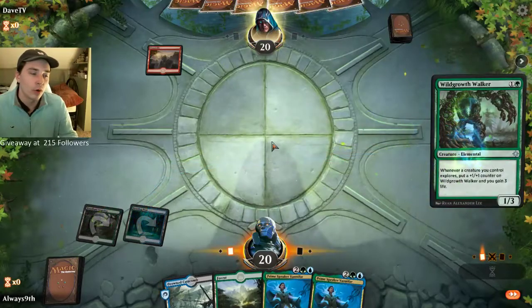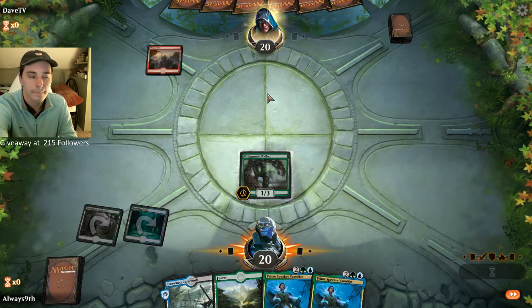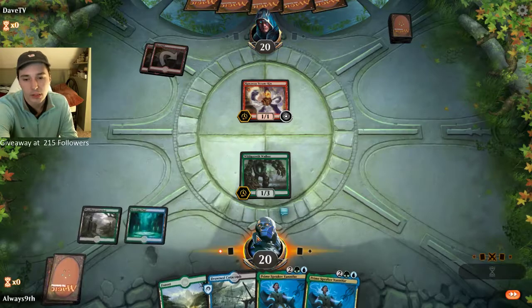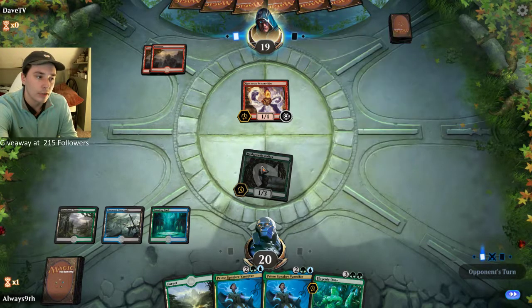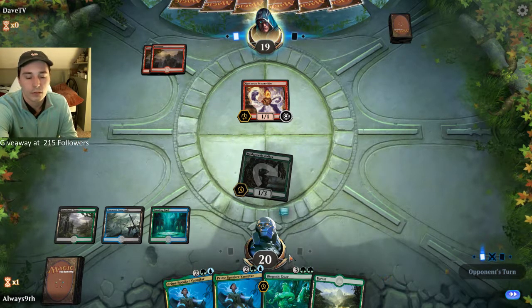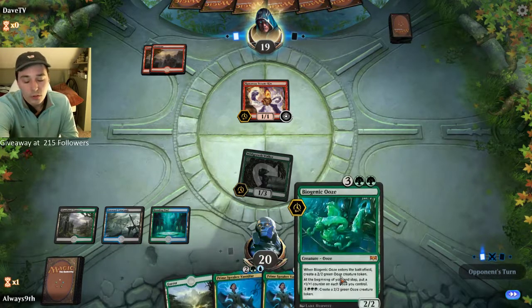I'll play this Wild Growth Walker so it'll take a bolt basically — it makes him use his turn, which is pretty effective. If he doesn't have one and plays a Pyromancer while I draw a Jade Light Ranger, it'd be insane. Opponent plays Biogenikus — not the worst. I'll attack for one. I'm not going to block — he'll be able to pump it to at least a 2-2, and if he has Shock or another spell he can make it 3-3 and eat my creature. Just don't think it's worth it.